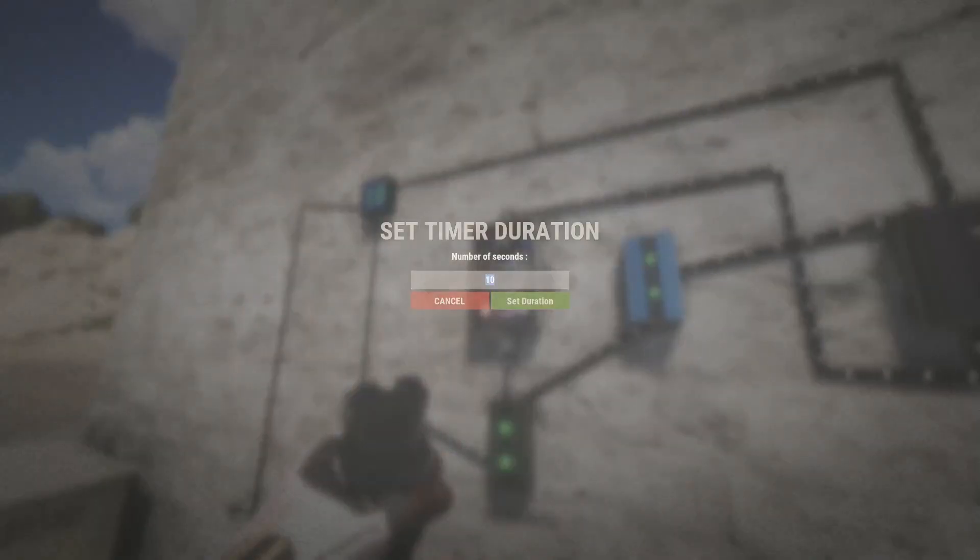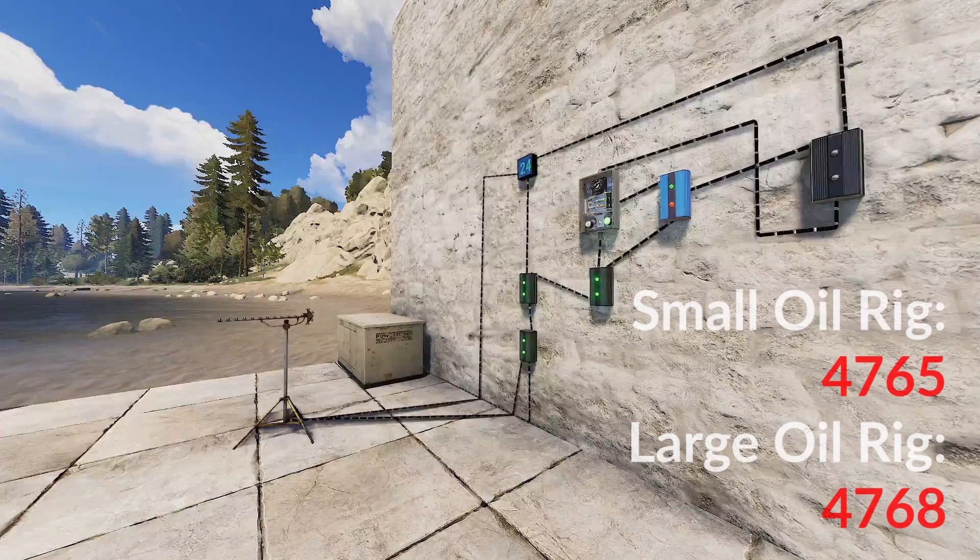Lastly, we just need to set the timer to 60 seconds, and then we are done. Don't forget to set your RF receiver to the appropriate frequency for the monument that you're interested in.